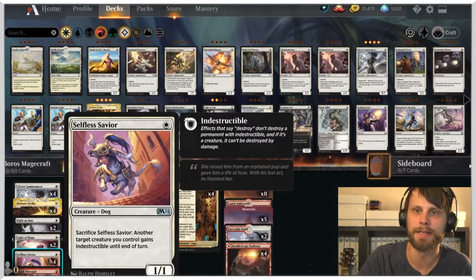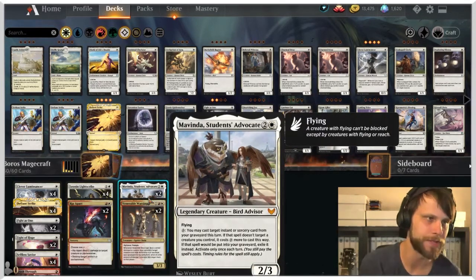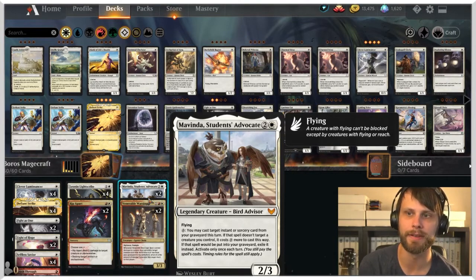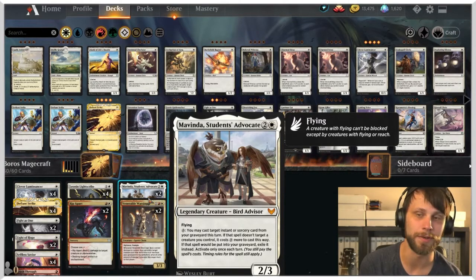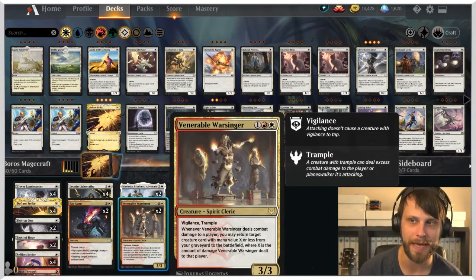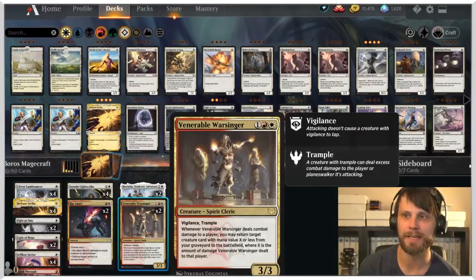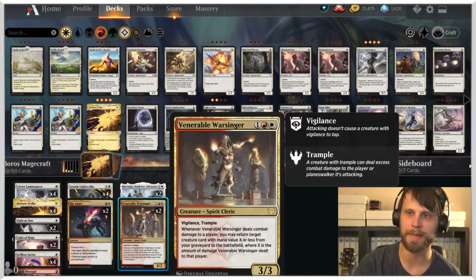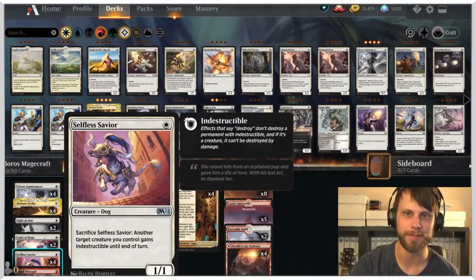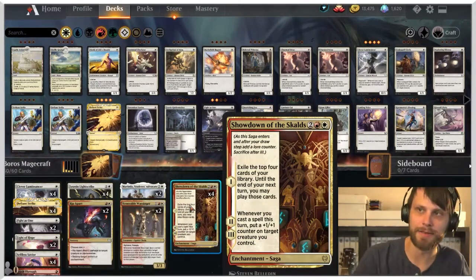We also have Selfless Savior to grant indestructible. In the three-drop slot we've got two new cards: Mavinda, Student's Advocate, which lets us replay spells from our graveyard very cheaply — for zero if it targets a creature we control — letting us replay all our pump spells for a ton of damage. We also have Venerable Warsinger, which has vigilance and trample as a 3/3 and can bring creatures back from the graveyard.